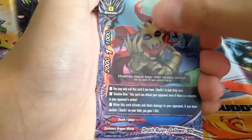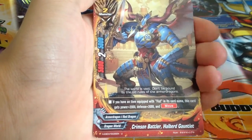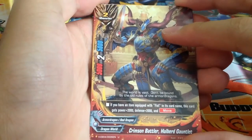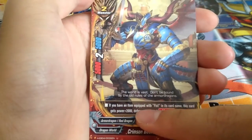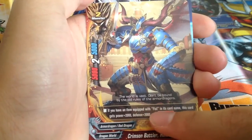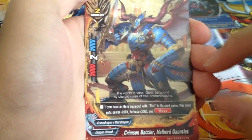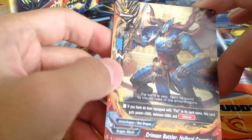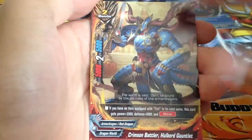Size 0 monster. Crimson Bazzler Helbert Gauntlet — I'm going to use this in my Crimson Control Deck, which is a totally different variant of the Crimson Deck. It's stronger than Helbert Dragon if you have an item equipped with 'Fizz' in its card name, and of course it's much better than Boosted Dragon. There's a card that gets a boost when you have an item equipped.